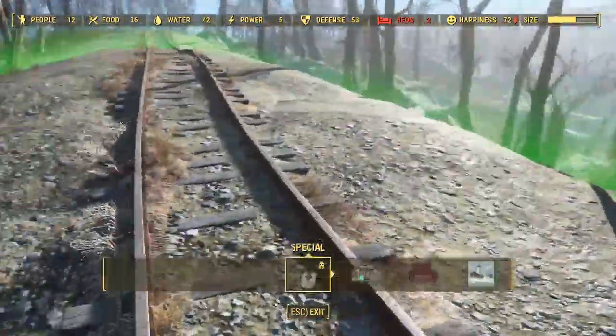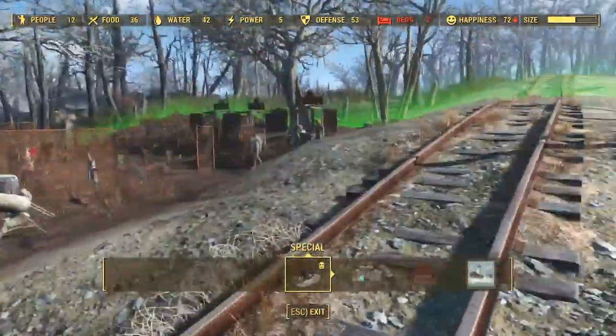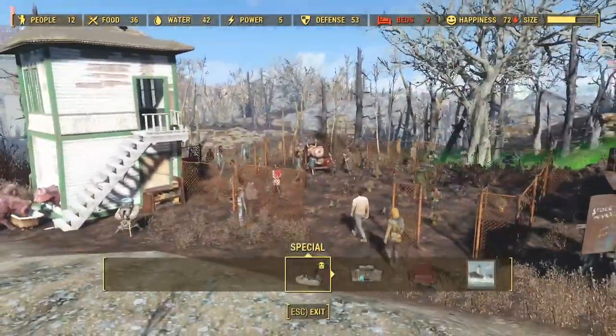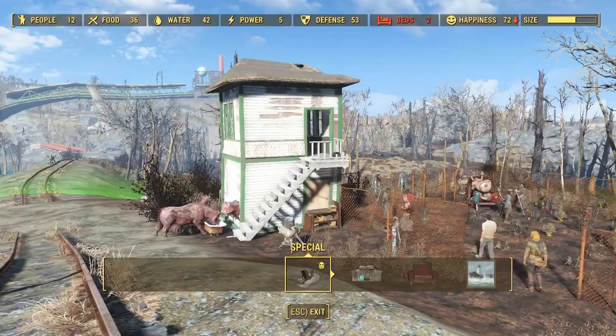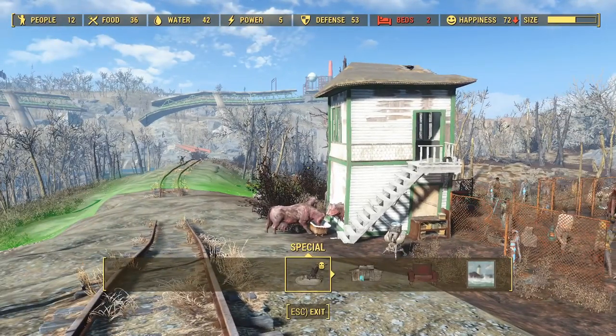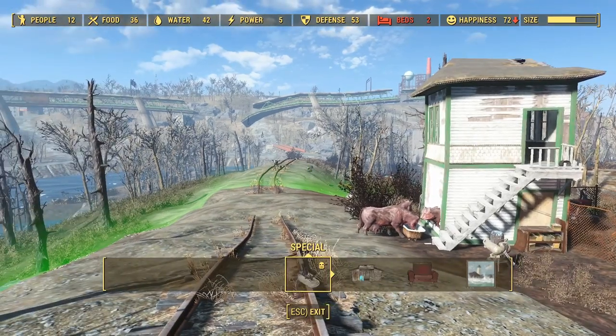The main structure is gonna kind of sprout up from here. You can see it's kind of an odd shape to everything, but we're gonna see what we can do. Here are the people — they've got two beds, happiness is on the way down, everything else is okay. Let's see what we can do here.